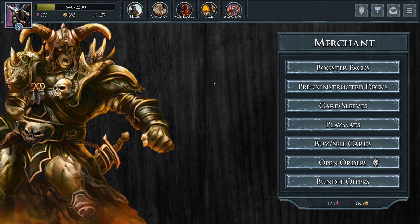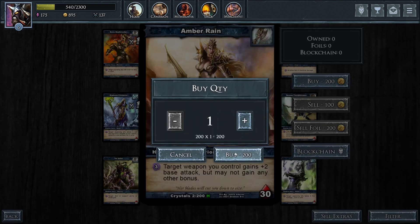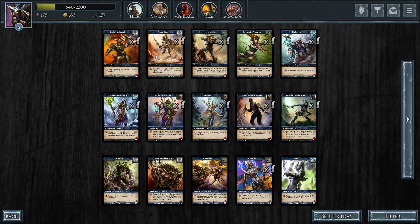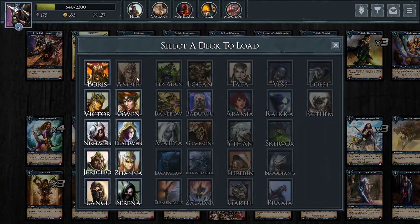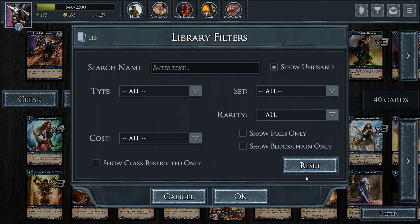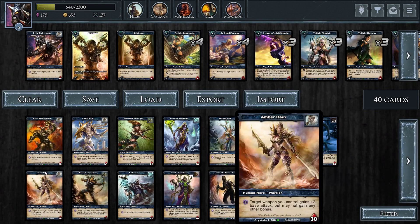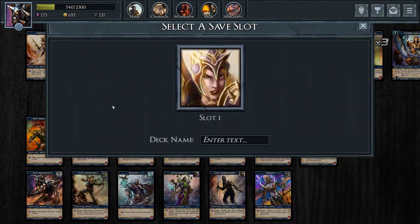So instead of buying the deck, because I already have one warrior, I'm just going to buy the individual card. I don't have any Amber. She's a weapon hero — she likes to buff weapons. I'll buy one and that'll allow me to load that deck. Even though I can't load the deck because I don't have it yet, I can drag the hero there and it's the same deck but with a different hero. So I'm just going to save that.